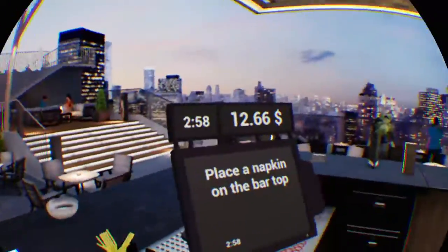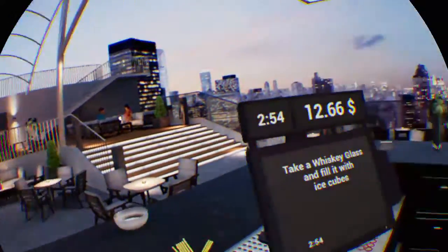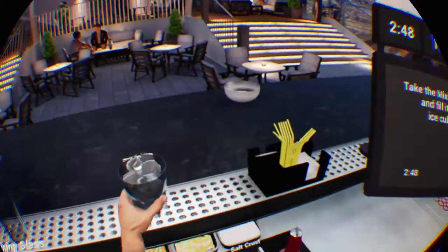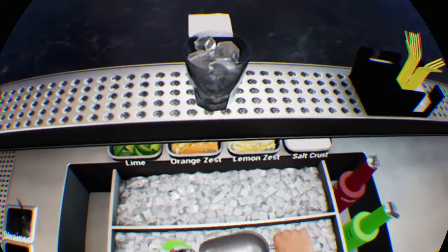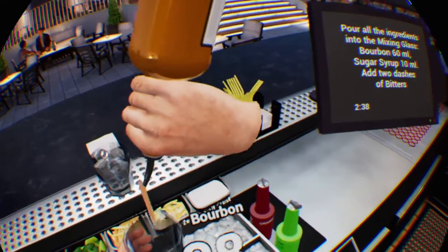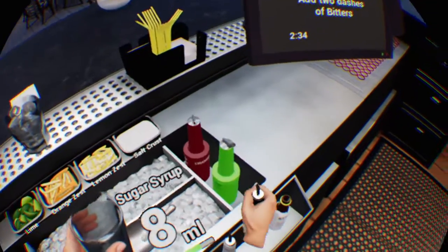Old Fashioned. Place a napkin on the bar top. I feel this is going to have bourbon in it. Take a whisky glass and fill it with ice cubes. Take the mixing glass and fill it with ice cubes. Pour all the ingredients into the mixing glass: Bourbon 60 millilitres, Sugar syrup 10 millilitres. Add two dashes of bitters. Old Fashioned — it was filling so slowly.